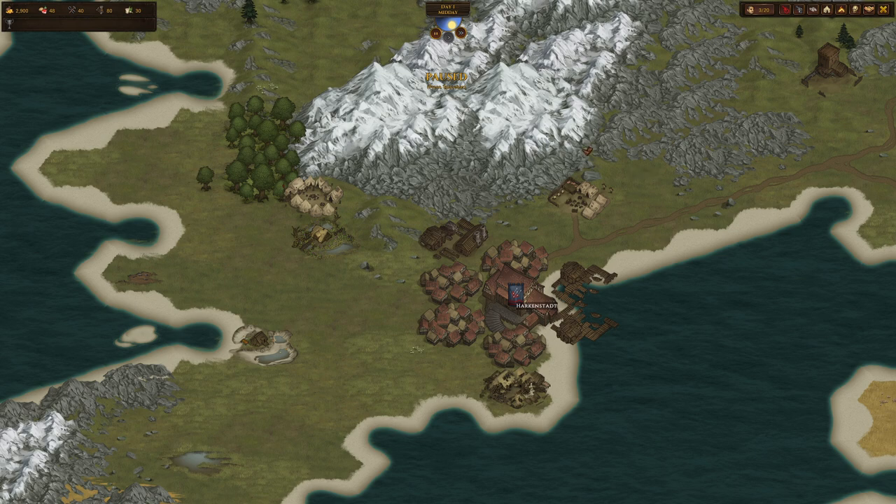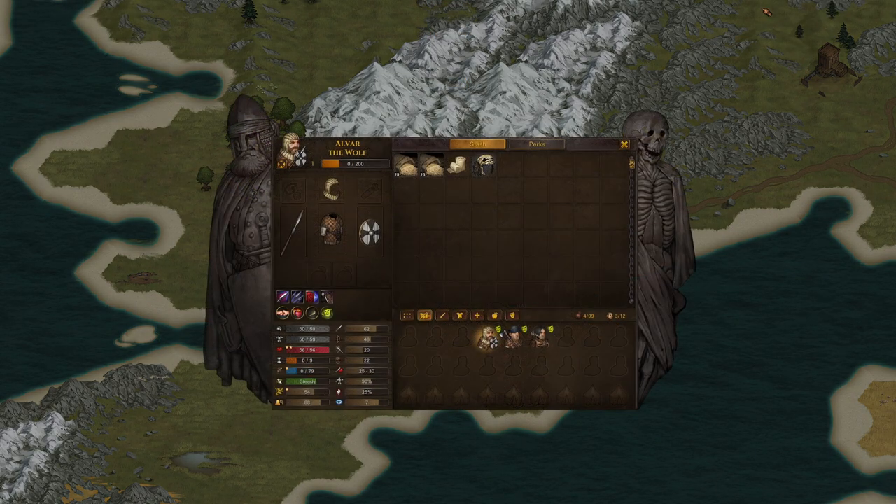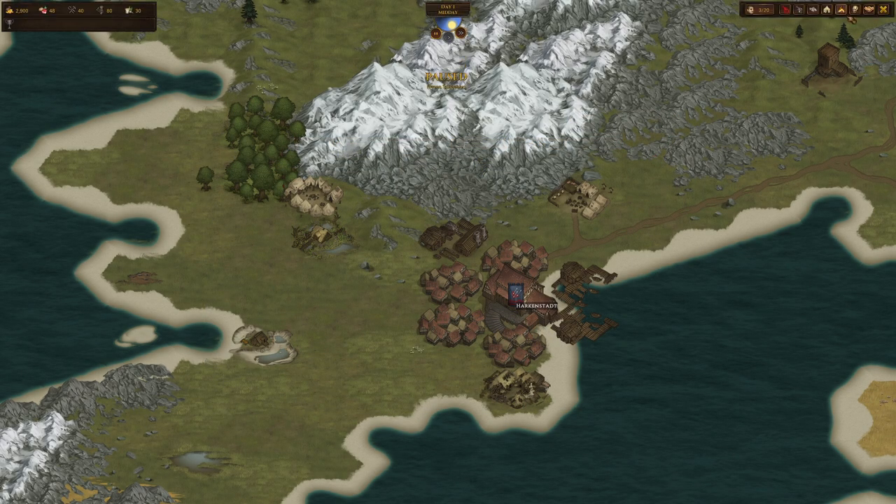Now let's take a quick peek at the roster management — the core part where you manage your actual fighters. Here you can see your band of battle brothers; you start with different amounts depending on your origin. You can see each fighter's state, equipment, and all vital information. On the lower left are all the stats, which we'll cover in the next video. You can also equip your men and see your provisions such as your food supply.